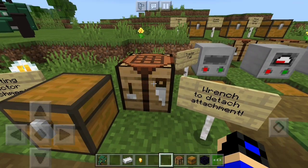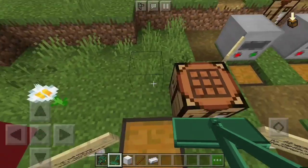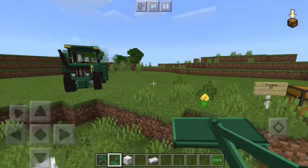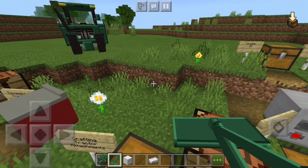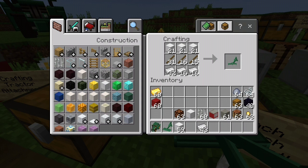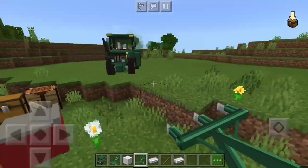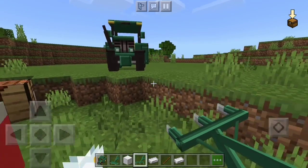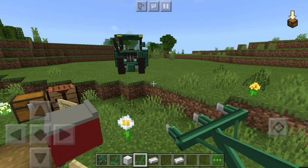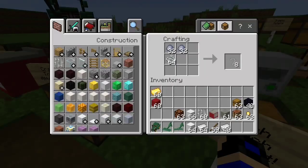The first attachment is the mower. Grab a block of iron and sticks and use this recipe. What it does is get rid of all plants or seeds and makes things flat, clearing large plants. Next is the plow — use the same materials with a slightly different recipe. The plow does the same thing a hoe does on a farm: it tills the land and makes it farmable.